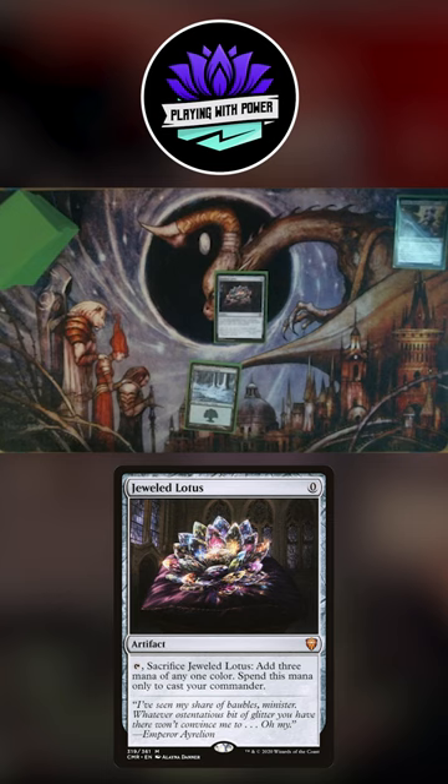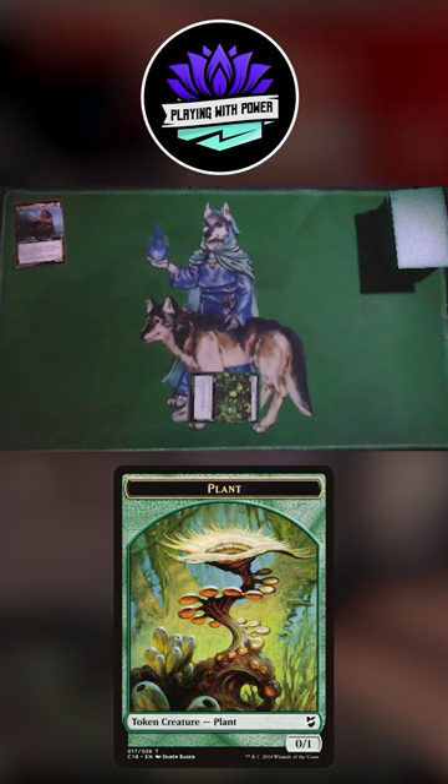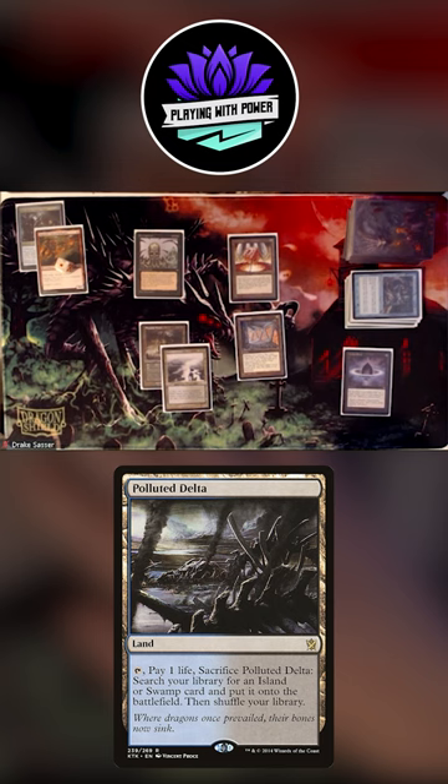Colony Garden taps, 0/1 Green Plant token, pass turn. Play a Windswept Heath, Jeweled Lotus, pass the turn. Flooded Delta, I'm going to fetch.